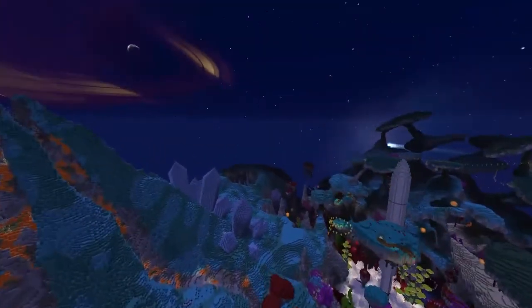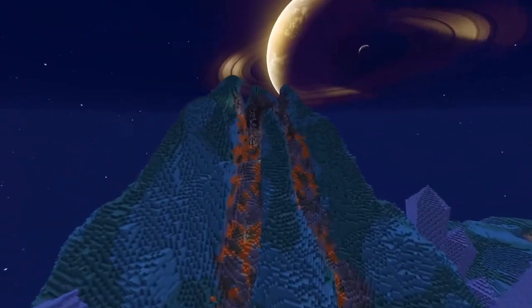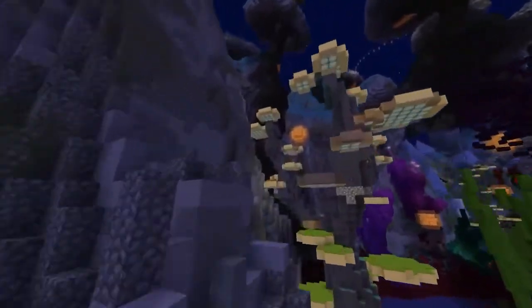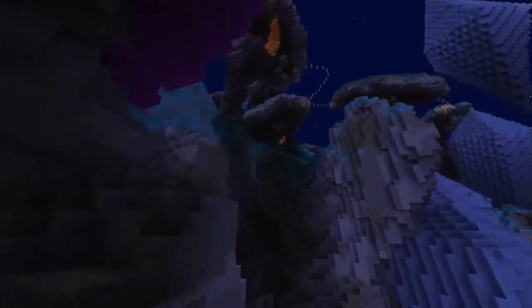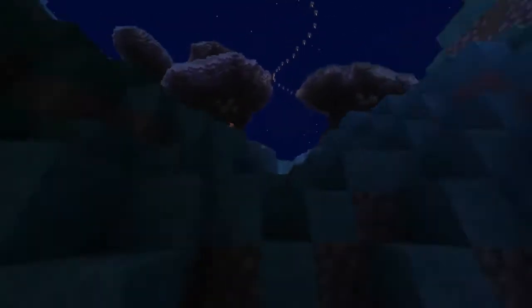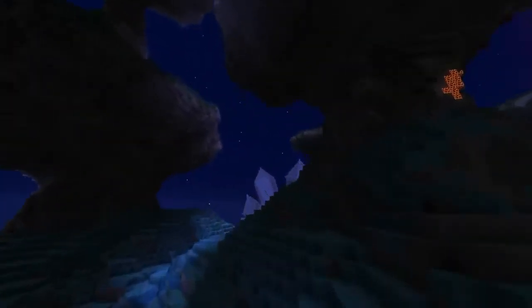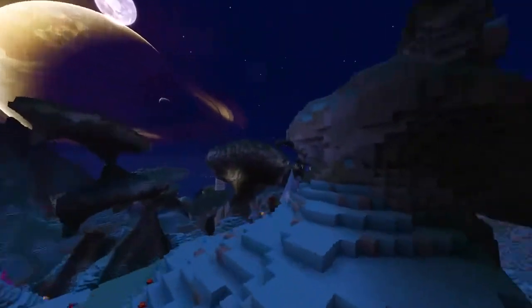They have this giant volcano with giant quartz protruding out of it and lava flowing down the sides, with crazy looking plants to make it look completely out of this world. The minigames you can unlock are the dropper, an elytra race, quake, and a TNT run. The parkour goes all around and gives you little portals to each minigame. Some of them are multiplayer so you'll probably want to play this with a friend.